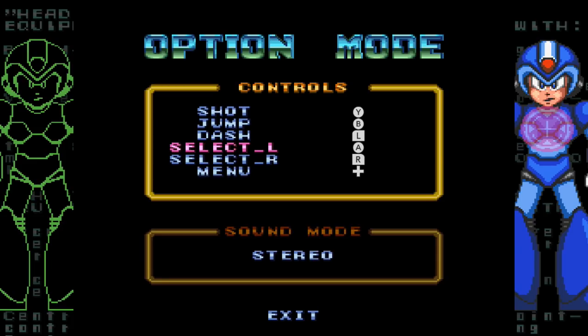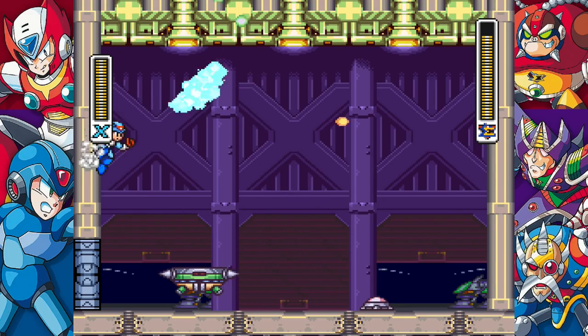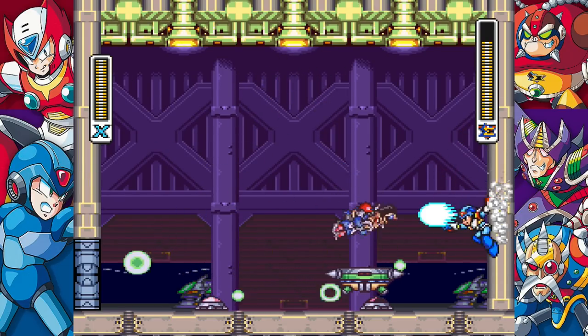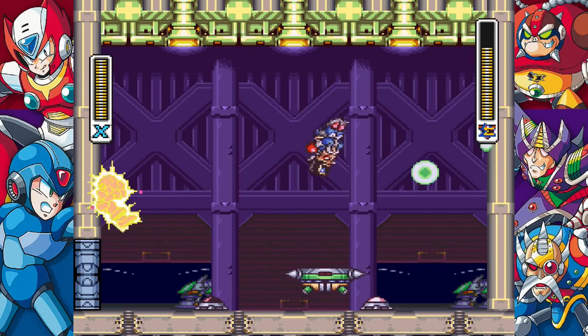I also have a gripe with the control mapping options in X1 through X3. Since the games were designed with the SNES controller, there aren't as many buttons available compared to the Switch controller. As a side effect, I cannot map the dash button to ZL like I normally do for X4 through X8, so I have to settle for the L shoulder button — manageable but not ideal. I would like to see a patch letting the trigger buttons be mappable, which would help with weapon swapping too. I also noticed some lag was improved in X2, like in the optional Serges fight where the game used to lag when he fired off shots — that has been greatly reduced.